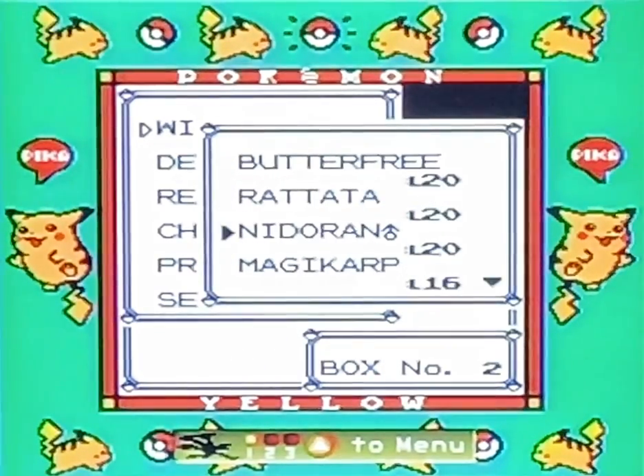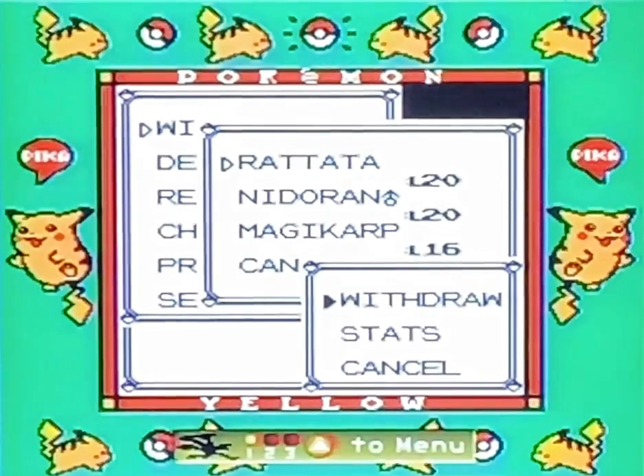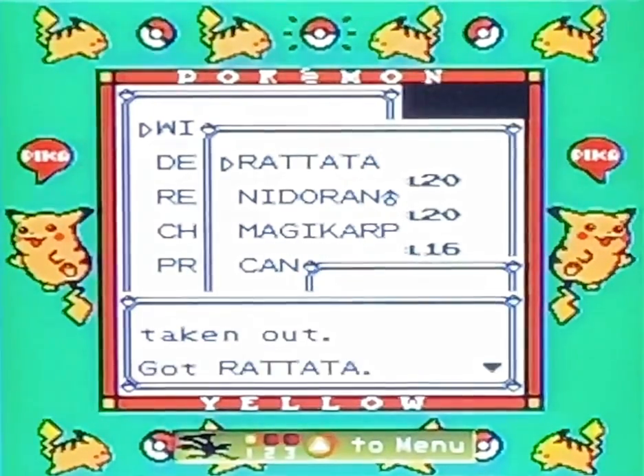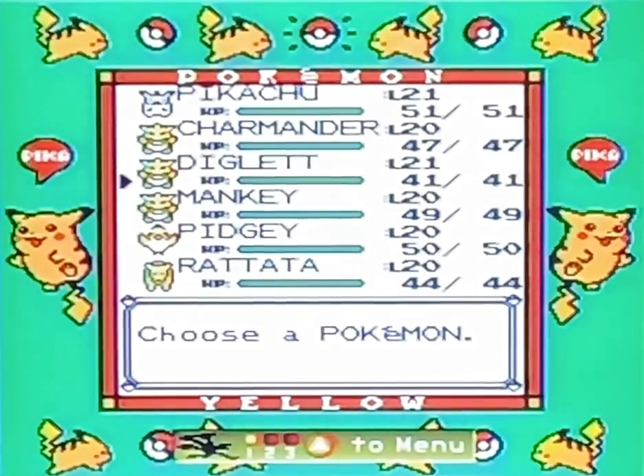We still need to train and get ready for Lt. Surge in the future, so what we're going to do is get Rad Tat out. Let's check our team — we've got Pikachu, Charmander, Diglett, Manky, Pidgey, and Rad Tat.